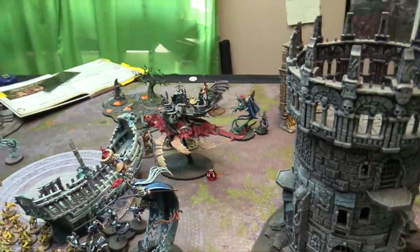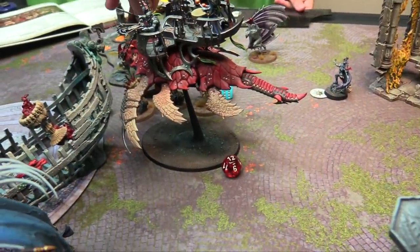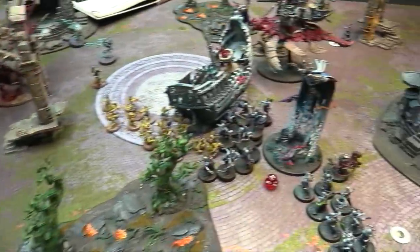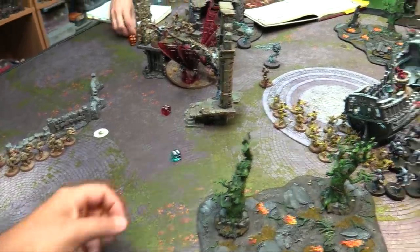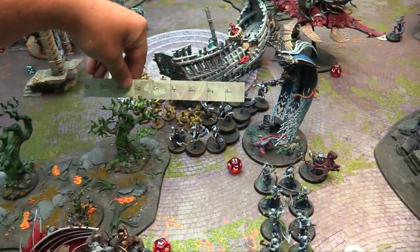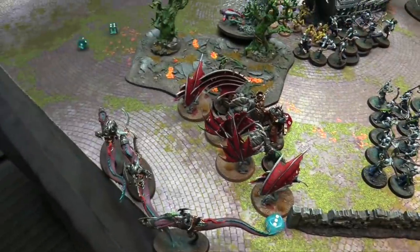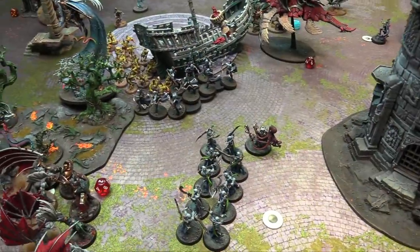Charge phase: the Akhelian King charges A and rolls 12 — gets in. He flies over to position. On the charge, his horn does a 2-plus impact hit for 3 mortal wounds — Nick accepts 3 mortal wounds. Big Drippy charges rolling 9 — enough. He flies into the Ghouls saying 'Hello ghoul-mans.' The Reavers charge in and roll 9, landing on the objective. Big Drippy also heals 2 wounds from his charge ability, getting back a wound.